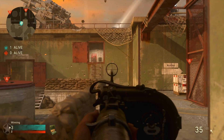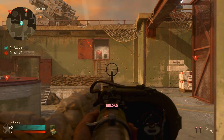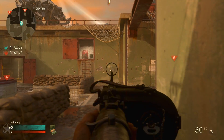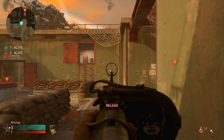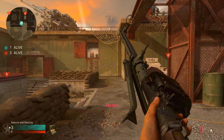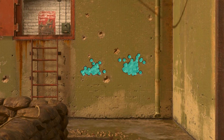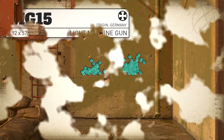As for recoil, this gun doesn't really have too much recoil at all — it bounces around within a relatively contained area, and I would say out to mid ranges you should have no problem with recoil whatsoever. Having said that, for longer ranges I feel like this probably isn't your best bet, as it does kick side to side a little bit and is slightly uncontrollable within that somewhat contained area.